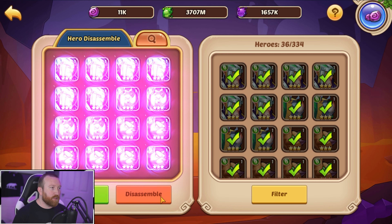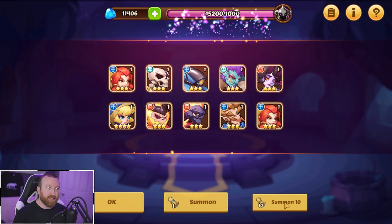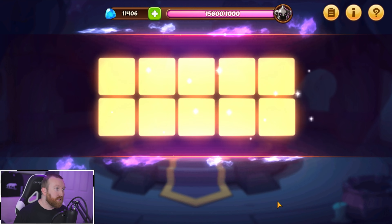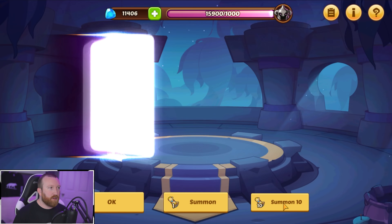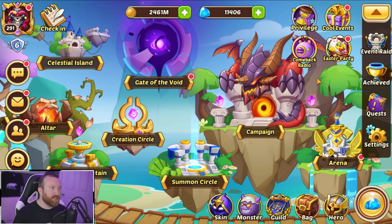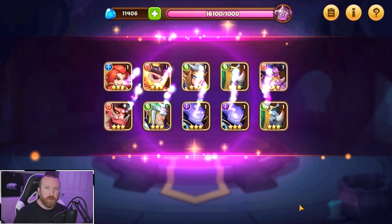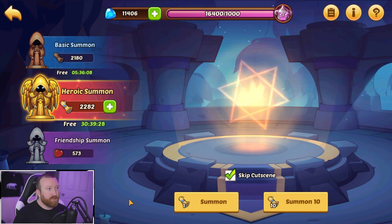I really wish they would increase bag space in this game — it's really bad for free-to-play players. We got seven more summons to the guaranteed copy with a Cthuga and a Faceless — not too bad. Five more to go, and there's that guaranteed copy! That's nice to see. One more loop left, and we might have to use like 20 extra scrolls but that's it.